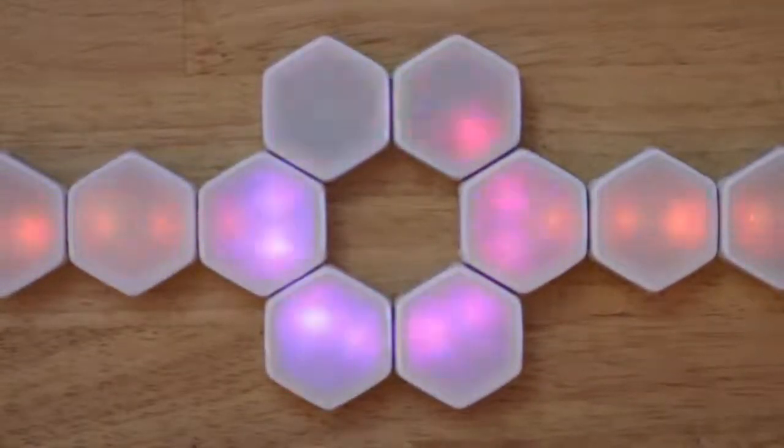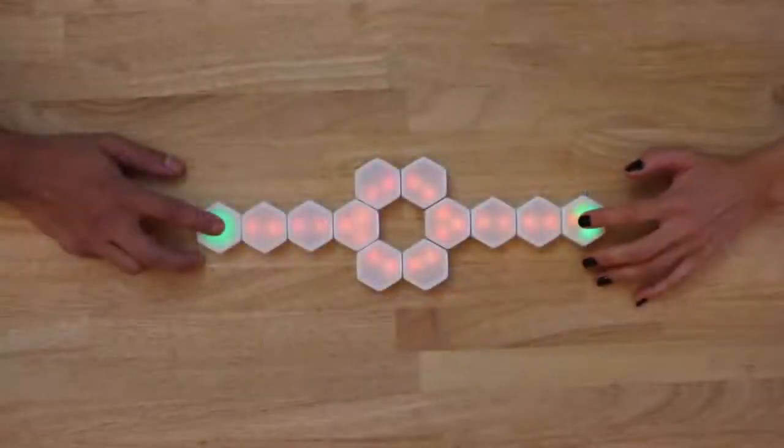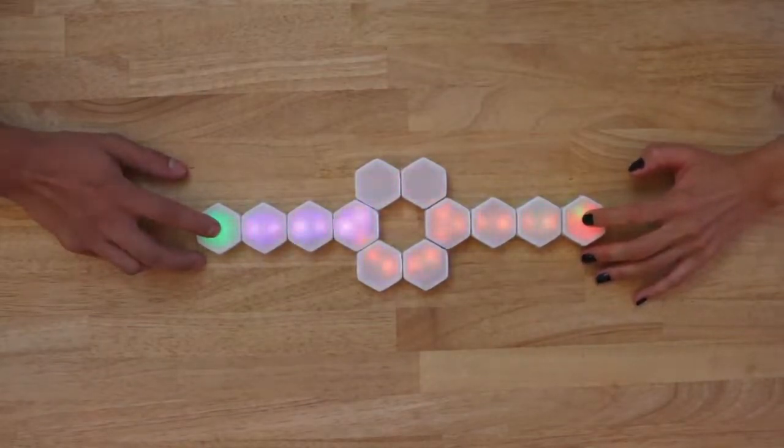This may seem quite simple, but be warned, the Darkball is not easy to control. The Darkball will change its speed depending on the accuracy of the opposing player's return. A well-timed volley will send the Darkball speeding towards your opponent, while a poorly timed one will cause the Darkball to lose some of its momentum. So make sure to stay alert and time your presses well.